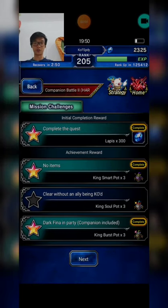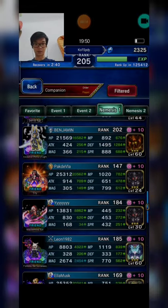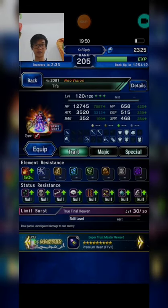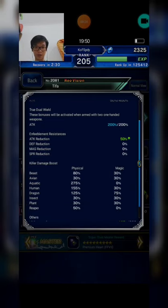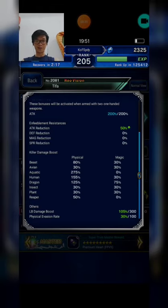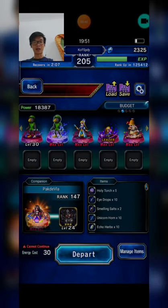Next I'm going to try to clear Company in Battle 2 with budget units, but I already changed some of my units. First I'm bringing Tifa — let's check her details. She has aquatic killer 275%, dragon killer 125%, and LB damage boost 105%, so the total killer buff is 400%. That's awesome — more than enough to beat the boss.